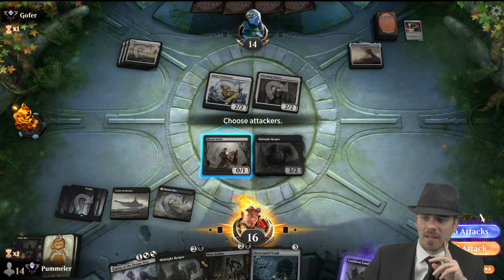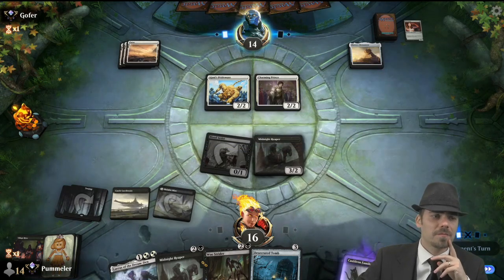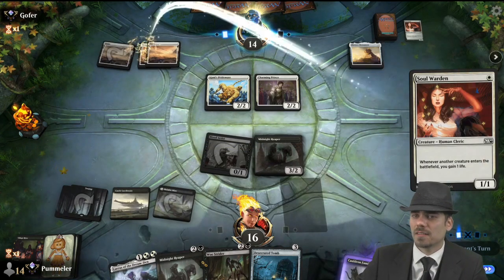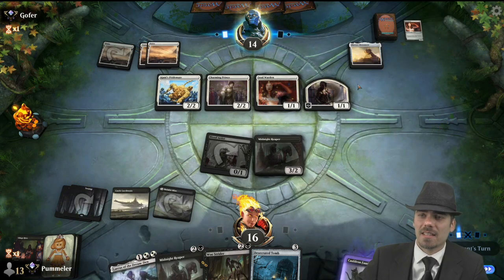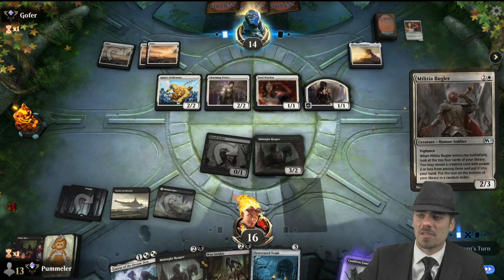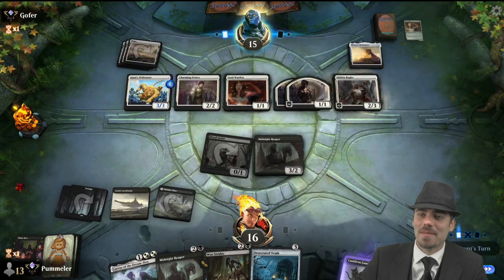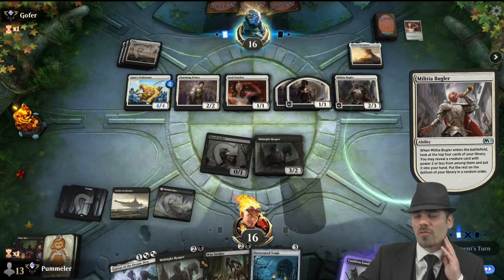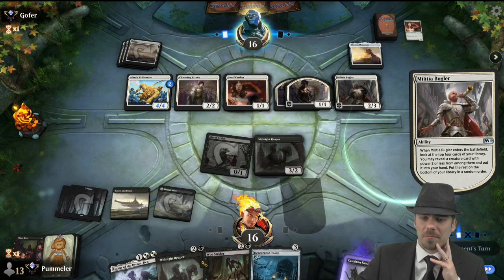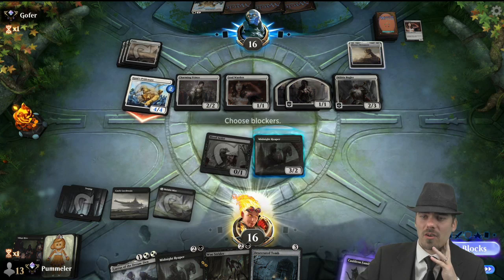Midnight Reaper, come on down. We are going to send a message to the opponent. Taste it. Soul Warden — oh, drat. Yep, that is not good news, folks. Things are about to get out of hand — they are in fact getting out of hand as we speak. I definitely think it was correct to get rid of the first Soul Warden when we did. But things are getting a bit crazy now. No blocks — down to 12.